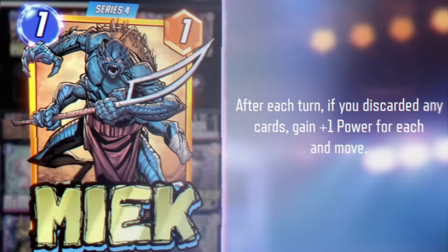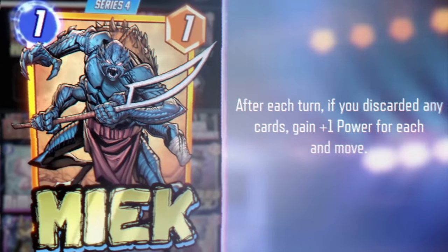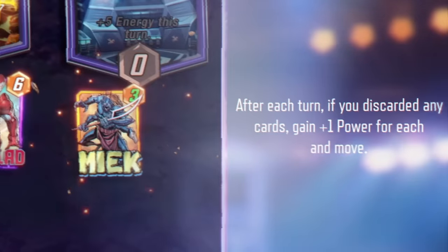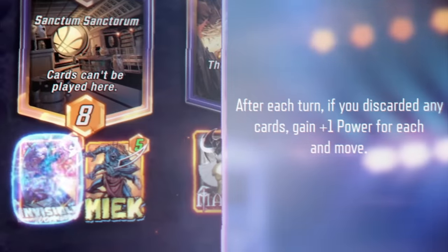This next fighter is not just another bug — it's Meek! Meek is a hop-happy insect known for wielding no less than four swords. In Marvel Snap, he gets stronger and moves every time you discard a card. Pair Meek up with Hellcow, MODOK, Swarm, or Apocalypse to power up and maybe sneak into the Sanctum Sanctorum.